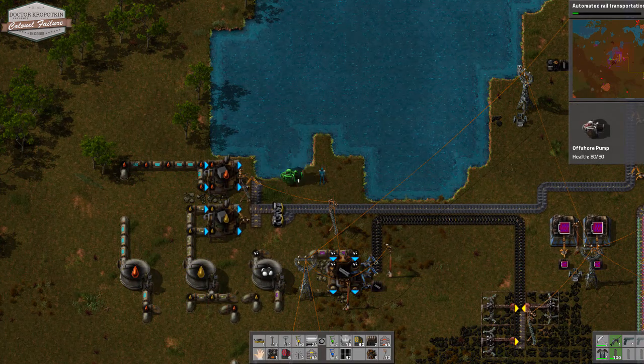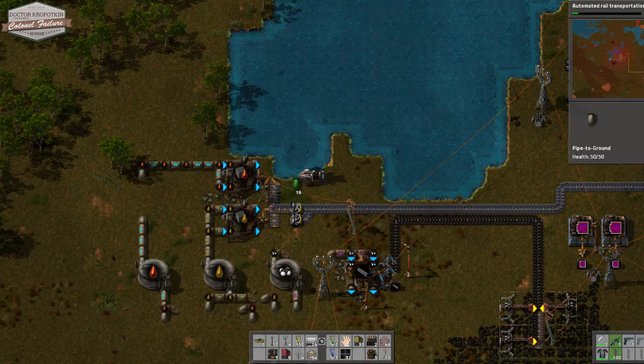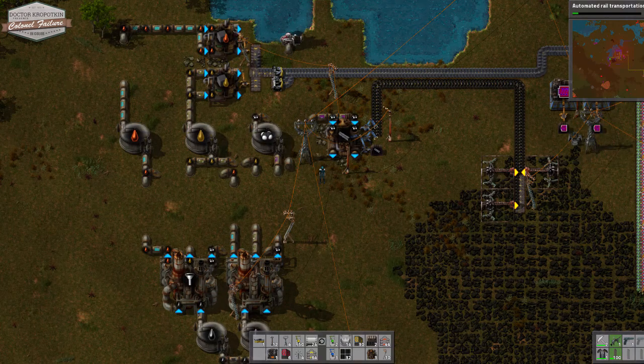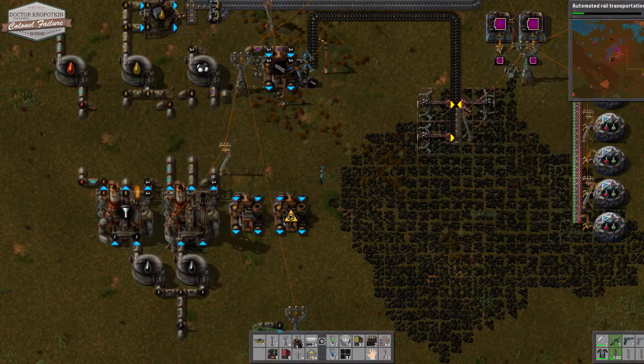The first thing we're going to want is a bit of water for this particular setup, and that means a new pump. We're going to pump all this water down to where it's going to be useful. Water is used in two different stages of construction here, and what I'm hoping to do is put one plant right next to another.